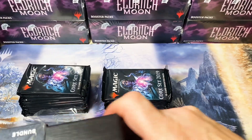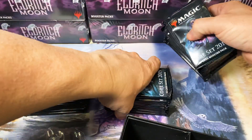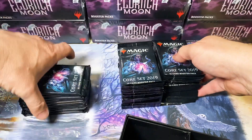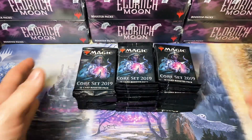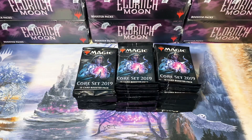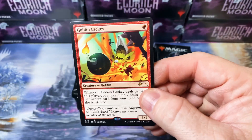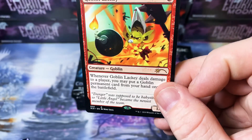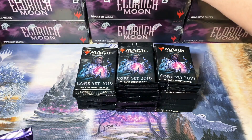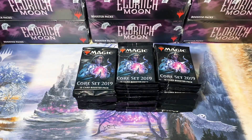Just because I've got nothing better to do. So we've got 30 fresh packs of Core 19 in front of us. And of course, we like to do giveaways on the channel. So tonight, we will be giving away a Goblin Lackey with the Secret Lair artwork done by Mike Uziel — however you want to pronounce it, I probably butchered that, but I'm sorry — and two packs of Throne of Eldraine to go with it, just to sweeten the deal.